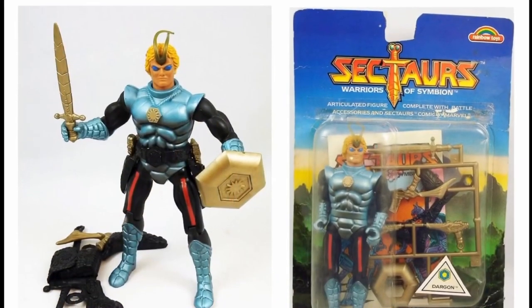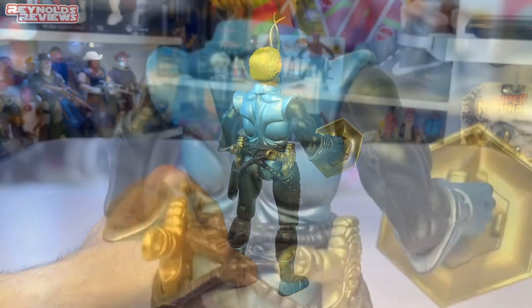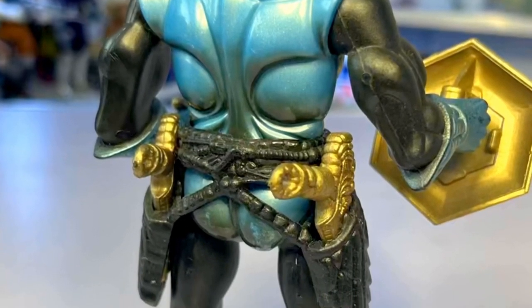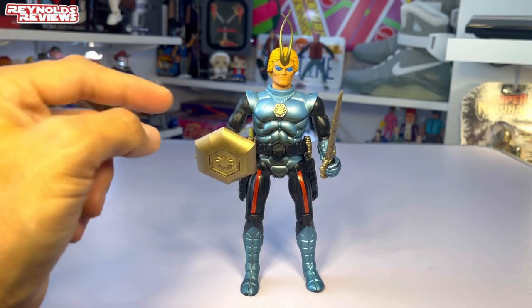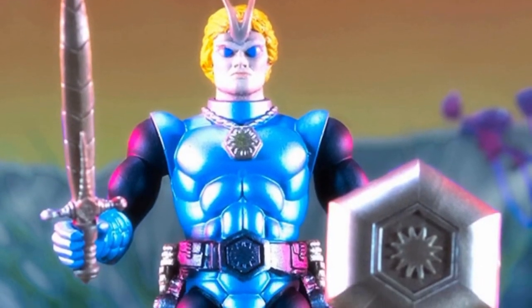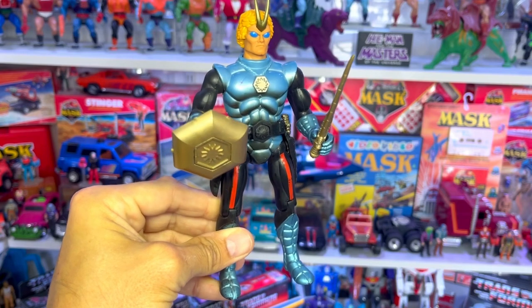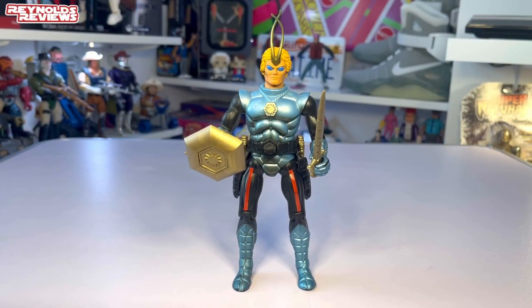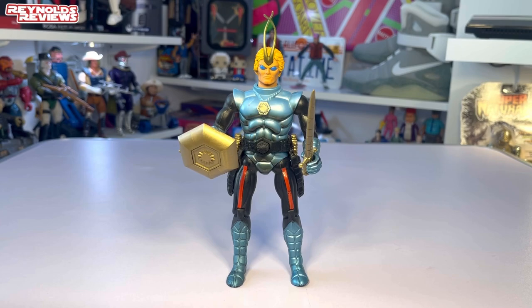He comes with quite a few accessories — he's got a shield, a sword, and a belt with two pistols attached. He also comes with a rifle, but that's more for Dragonflyer, which we'll get to in a moment. What I love about the Sektors is they're painted with this iridescent paint, and when the light hits it in a certain way it sort of sparkles with pinks and greens and blues — it looks absolutely beautiful. I just think these figures display fantastic on the shelf. I've got all the figures, though not all complete, and I still need a couple of the insectoids. Once I've got those, I'll do a video showcasing my complete Sektors collection.